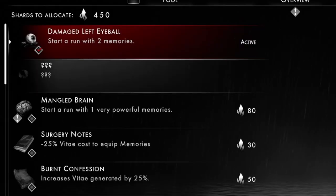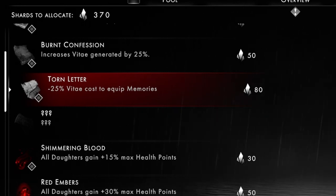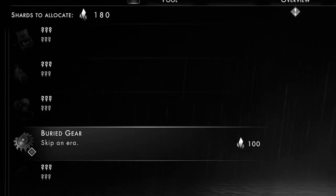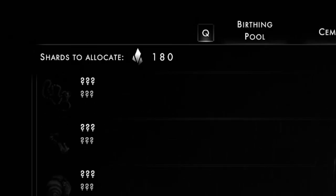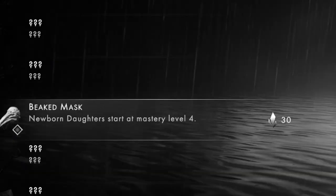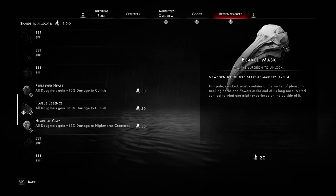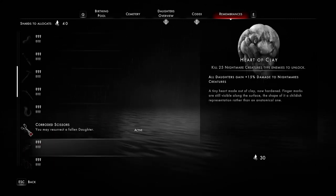Now I'm going to activate a couple of our remembrances. 25% Vitae cost to equip memories — that means equipping memories won't cost nearly as much. Daughters start with more health. You may resurrect a fallen daughter — so we just get a free resurrection token. More damage versus specific enemies. We could skip an era. These are costing us shards that we've been gaining from doing those combats. However, we only gain the shards from combats by ending the session. Newborn daughters start at mastery level four, and it's not even that expensive — germinating daughters for the same cost is going to generate them at level four, which is just kind of absurd.